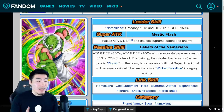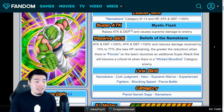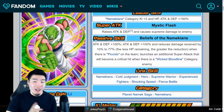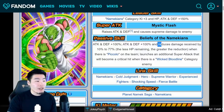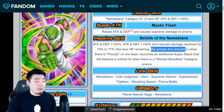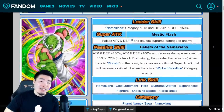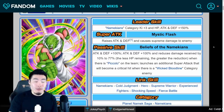His leader skill is Namekians category Ki plus 3, HP, Attack, and Defense plus 150%. His super attack, Mystic Flash, raises Attack and Defense and causes supreme damage to the enemy. Once again this is stacked infinitely, so 20% to Attack and Defense for 99 turns, which means he'll get really tanky and hit quite hard in the long term. His passive is Attack and Defense plus 100%, and also Attack and Defense plus 100%, and reduces damage received by 10% to 77% — the less HP remaining, the greater the reduction — when there is a Piccolo on the team, launches an additional super attack that will become a critical hit when there is a Wicked Bloodline category enemy.